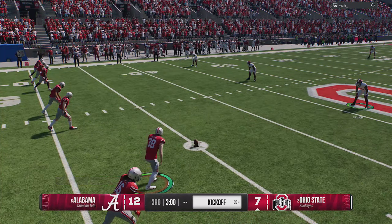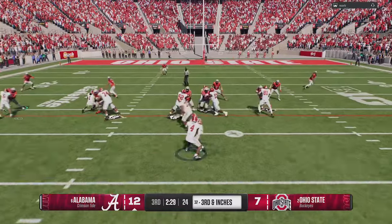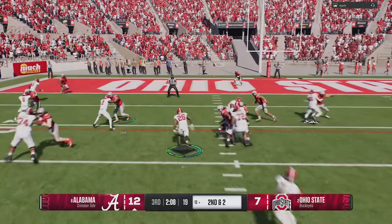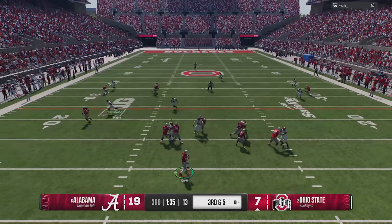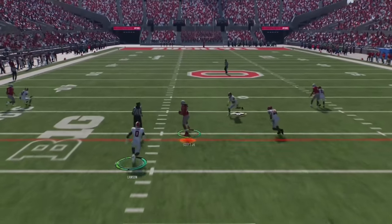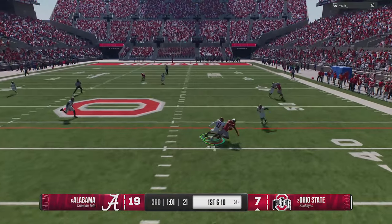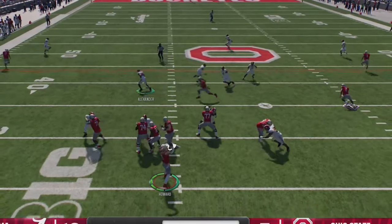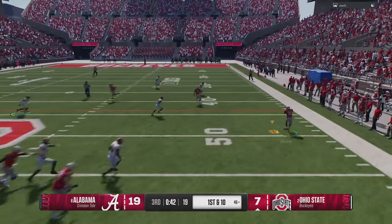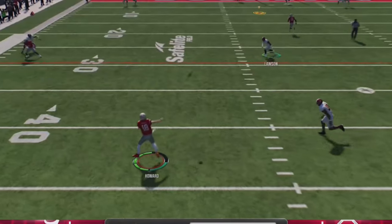I get the ball in the second half and my opponent tries an onside kick to open the half — no thanks. That gives me a short field that I make quick work of, hitting the inside zone a few more times before switching it up and hitting him with an RPO, and we punch it in from about 10 yards out to extend our lead to two possessions again. Our defense starts off pretty good on the next drive — we get a sack to force a 4th and 14 — before I start making critical user errors like not covering the tight end, which lets him get the first down.